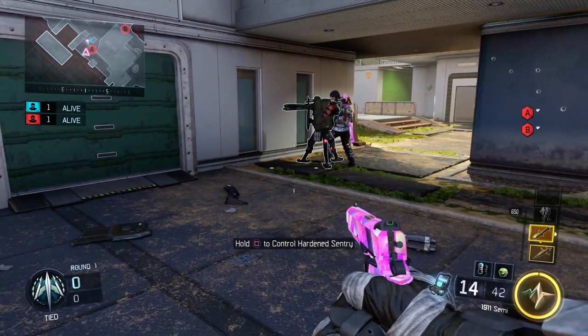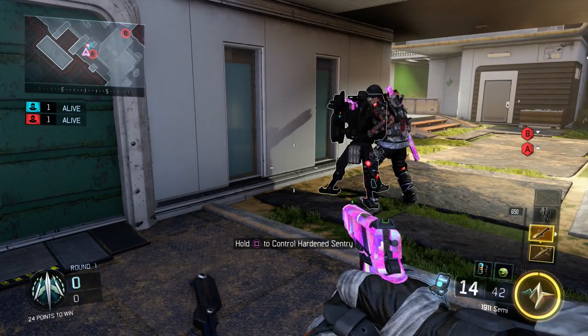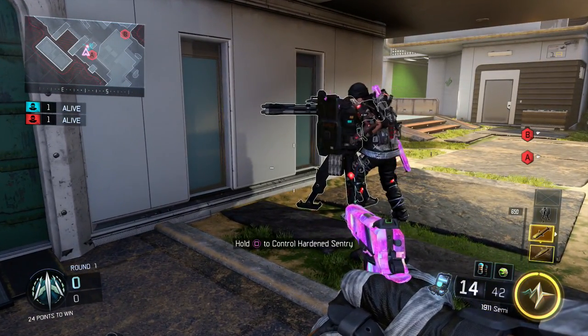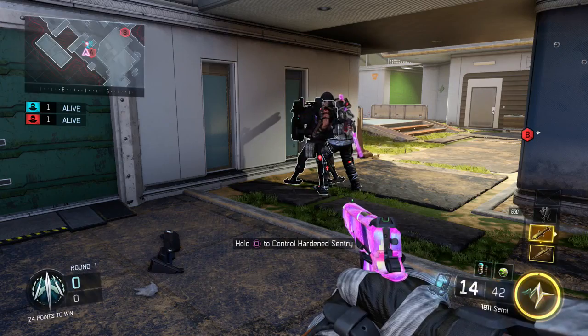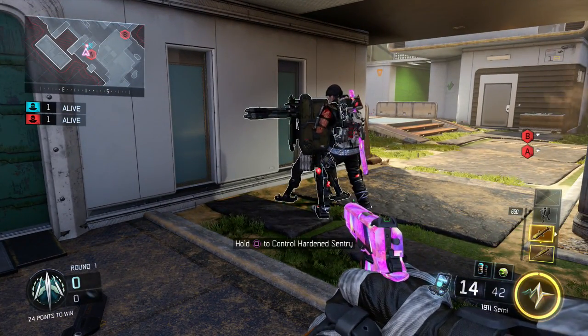This method is a lot harder and it's going to be more difficult to do online, which really sucks, but it is still possible and you can get to the same old spots. Getting right into it, all you're going to need is a dart, a Hellstorm, and a sentry gun — the sentry gun being the main difference from the other method.